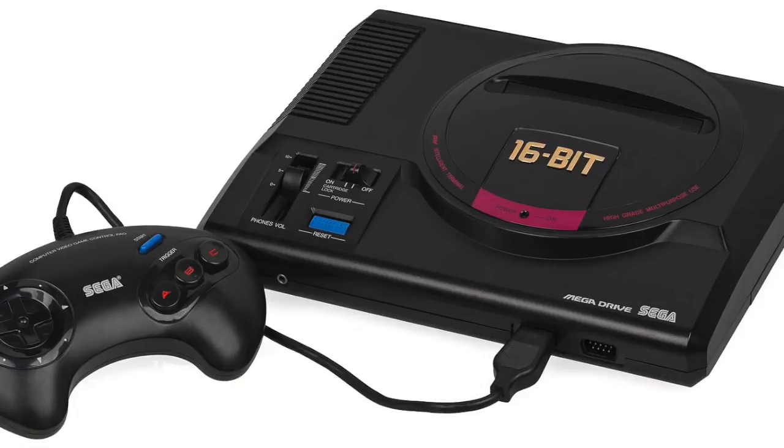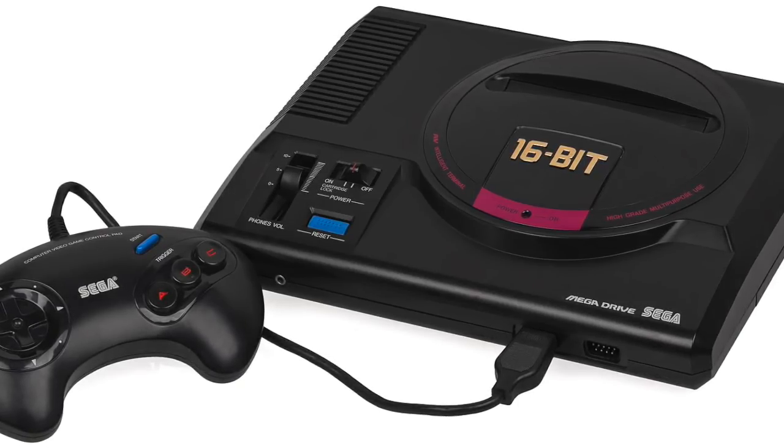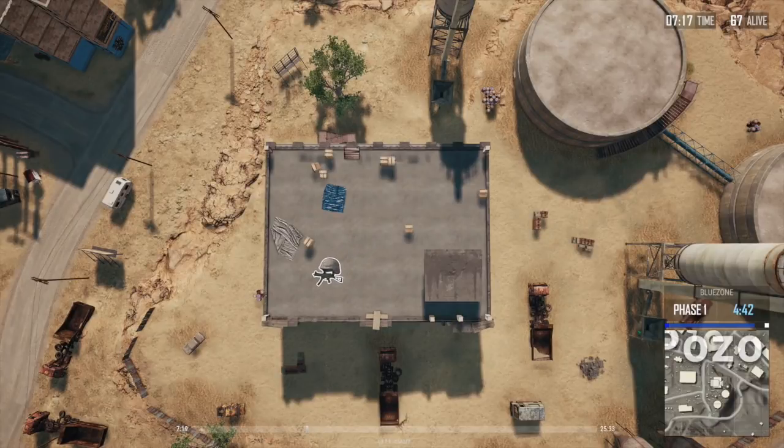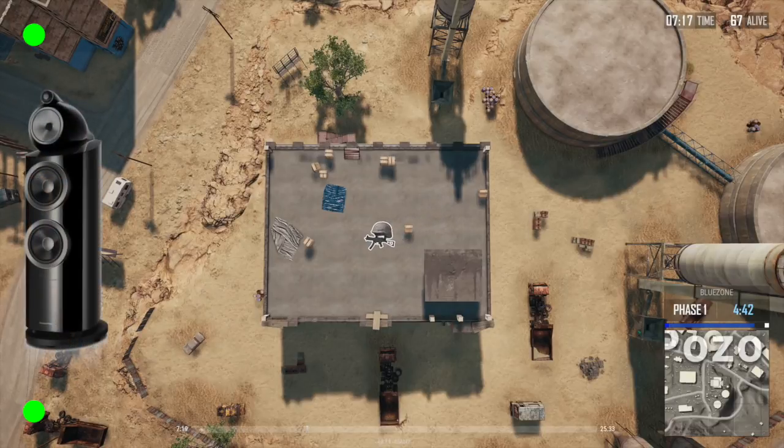However, even if we assume stereo sound, there is still a problem. Because our game is being played top down, there is no way of telling if a sound is coming from the top left corner or the bottom left corner of the screen. This isn't really a problem for the 3D PUBG, as knowing it's to the left of you is often enough. But for the 2D representation, ironically, it won't work, so we need a different solution.